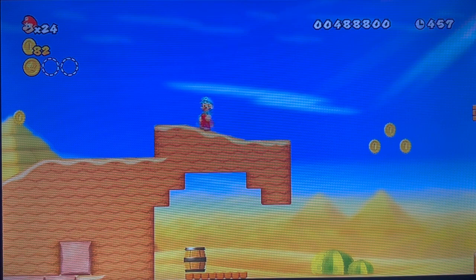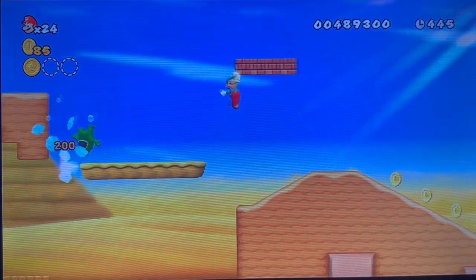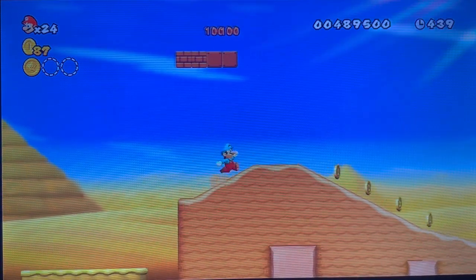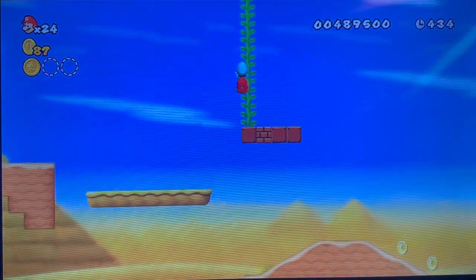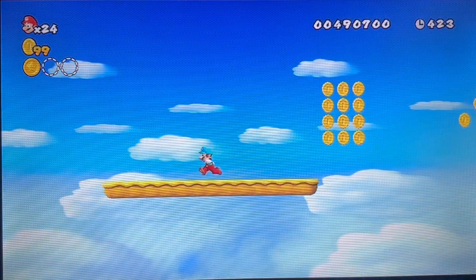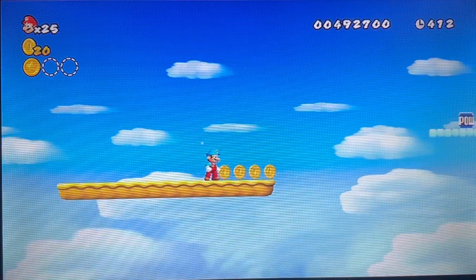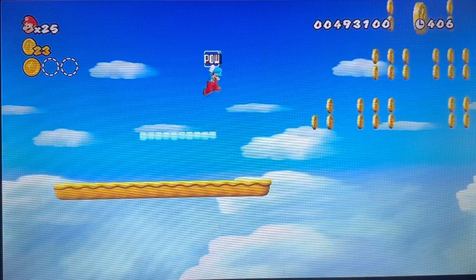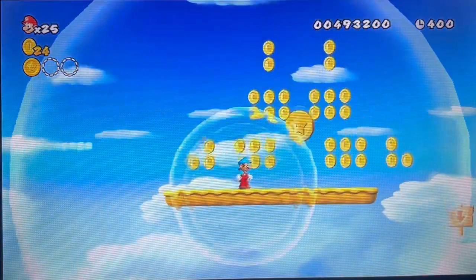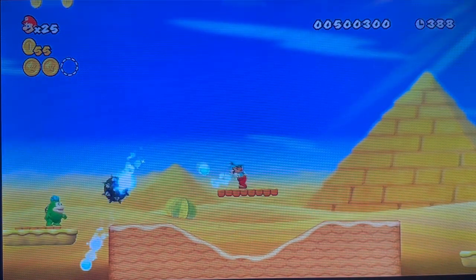Hope you guys are enjoying this video so far. If you love Mario, make sure to smash the like on this video. All right, second star coin — you got to hit one of these bricks and it will pop up a beanstalk, take you to here. Get these coins, get this power block, wait for this platform to be right where the circle is, and you head off down. Now I gotta get the last one, which is actually a bit tricky — you got to go over here into this warp pipe.